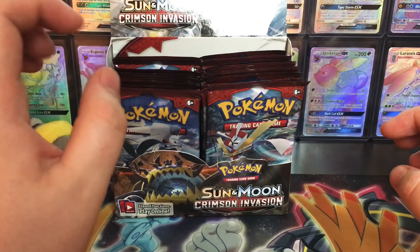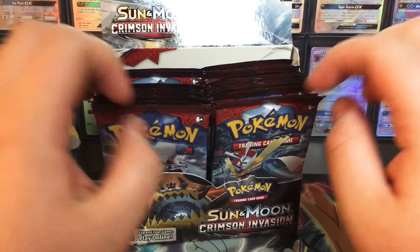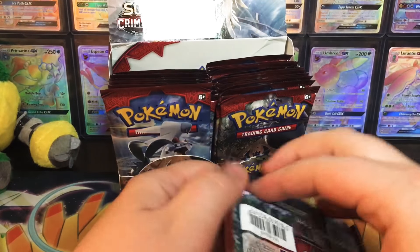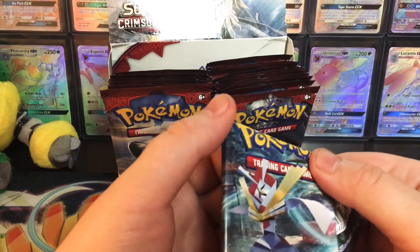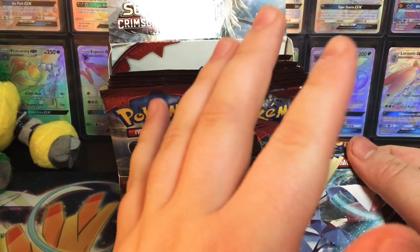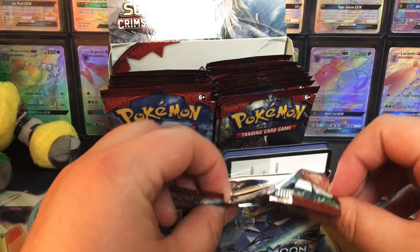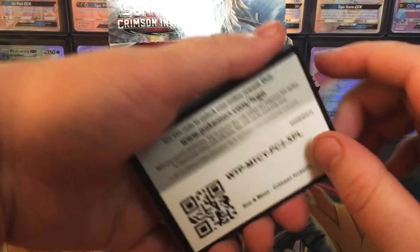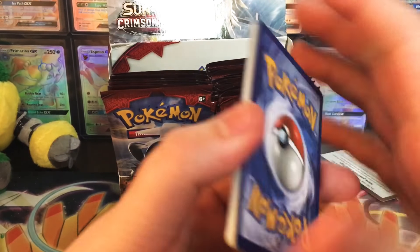Welcome back to part 2 of this 23-part unboxing. We're going to be opening another 9 packs - you do the math. Last episode we pulled a Rainbow Nihilego and I already had it, but whatever. What I'm aiming to pull is a Silvally GX, a Full Art Silvally GX. We can't pull any more rainbows - I've never seen more than one rainbow per box, so we're kind of screwed on rainbows. We can pull some more secret rares though; I don't mind those.